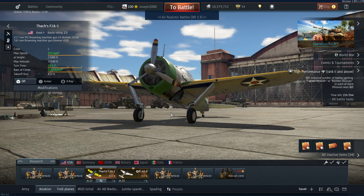G'day everyone and welcome to this video. Today it's a Talisman premium series flight in the Thatcher's F2A1 Buffalo. I did a review on this thing about a month ago and I didn't really give this plane much praise - I've explained in the review why. I don't think my opinion is going to change with this flight. We're going to do just one flight and get that out of the way.